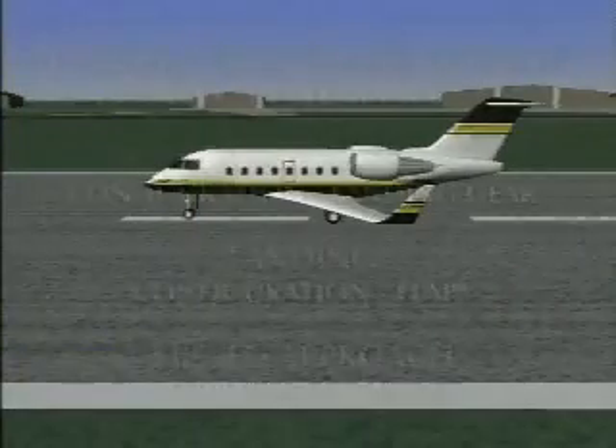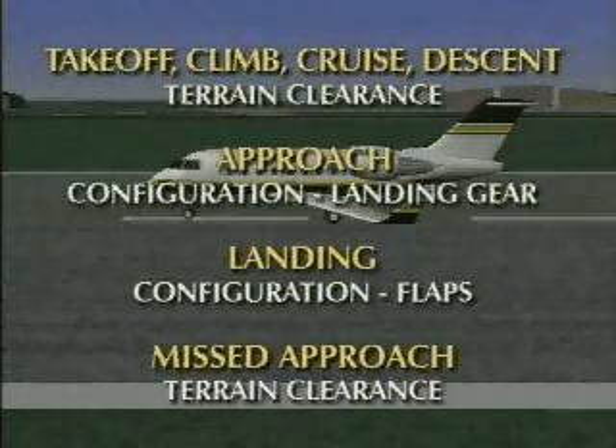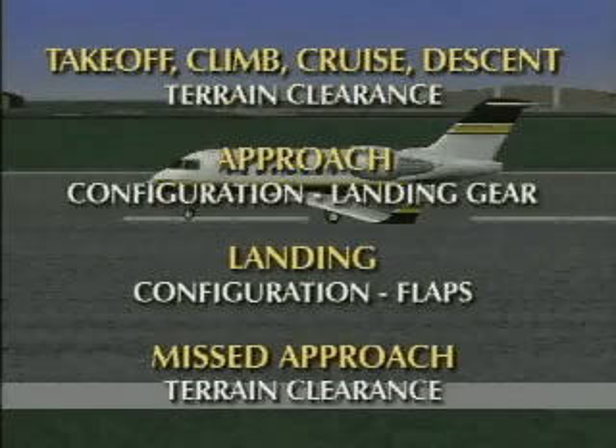Mode 4 provides minimum terrain clearance protection in all phases of flight. GPWS will alert the flight crew to insufficient terrain clearance based on airspeed, altitude, rate of descent, and aircraft configuration. Mode 4 protection is especially valuable when the aircraft is on a normal flight path, where excessive descents or closure with terrain are not a factor.